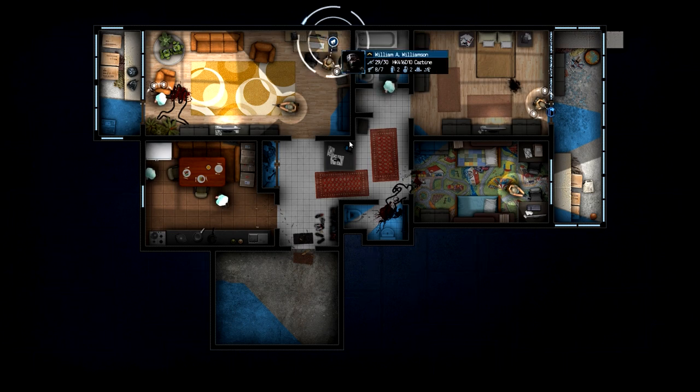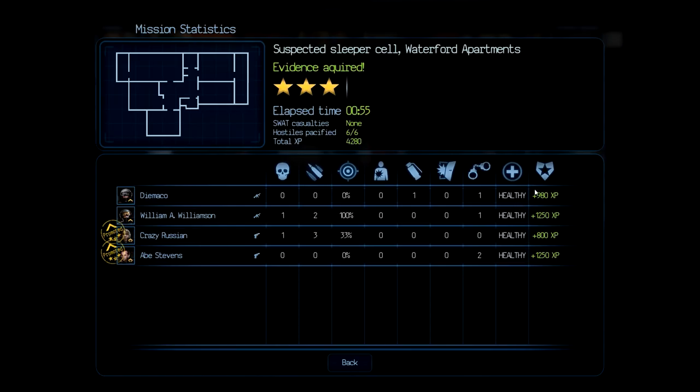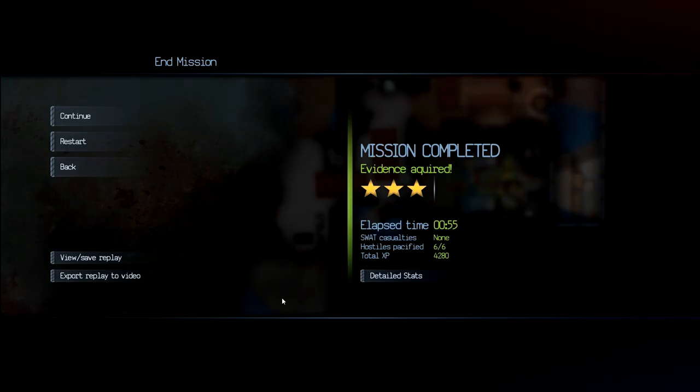So another mission complete. No SWAT dead, took us 55 seconds, three stars. Six out of six hostiles pacified — I think we arrested most of them and we did kill two. None of my SWAT team were hurt, so this looks like a very, very good start for us, much better than the previous two campaigns. I do expect it to get a lot harder later on, but maybe we'll do really well in this campaign somehow, which would be pretty cool. Anyway, I'm going to take a break. Thank you very much for watching, I'll see you in the next video.